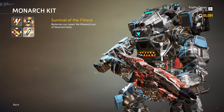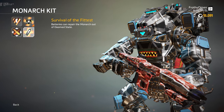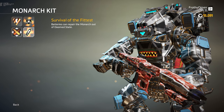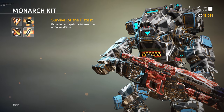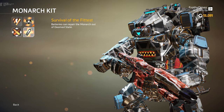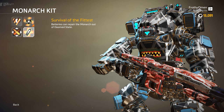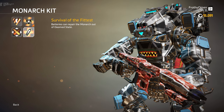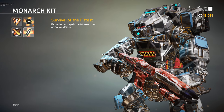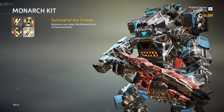The other kit that lets you kind of do that is called Survival of the Fittest. This one will allow you to have batteries repair your Monarch out of the Doom State. That is very, very nice if you're working with a team to try and get your Monarch buffed up to level 3 — they can keep you alive pretty much indefinitely and keep you on life support. Alternatively, what you can do is run the battery boost but not use it when you first get into the Titan — wait until you get doomed, then bring yourself back up. But I don't feel that is valuable enough, necessarily. I don't think it's better than just waiting until your Titan takes some hull damage, dashing off behind a corner, getting out, doing the battery real quick, and getting back in with Phase Embark.